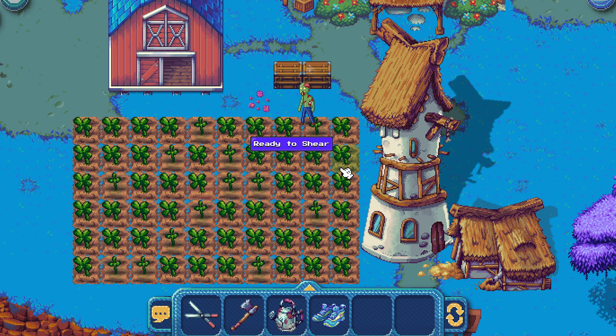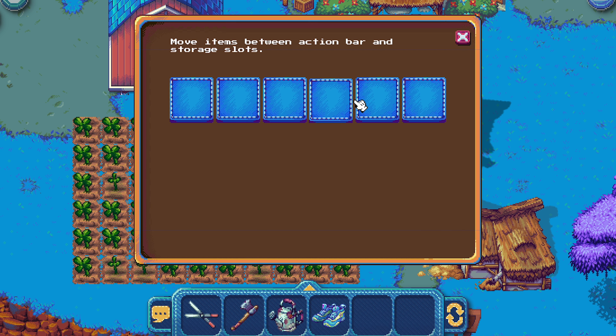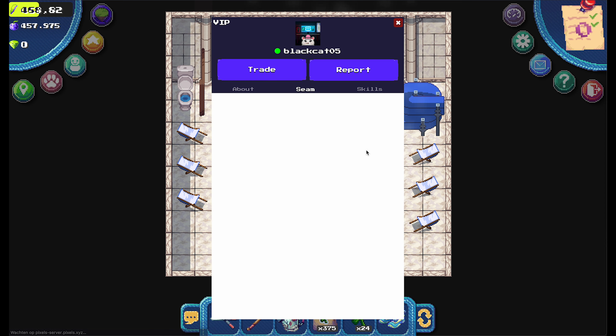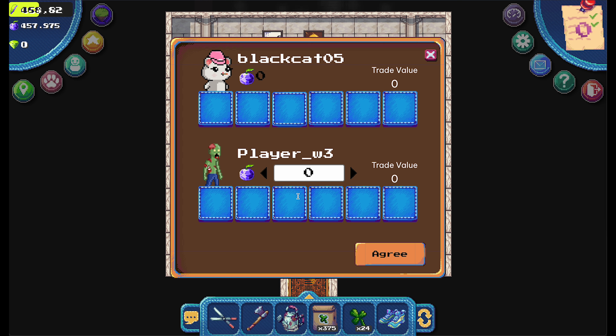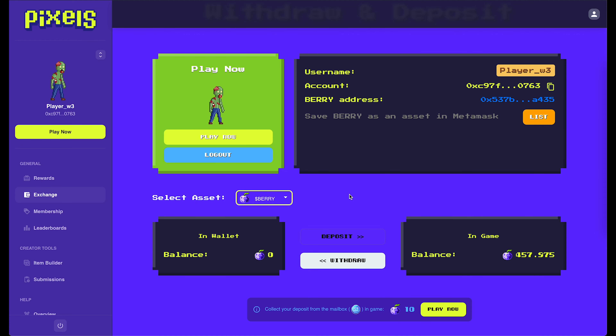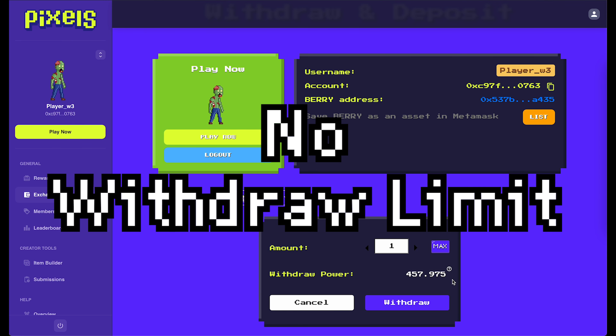You can place storage boxes on your own land, which is handy if you run out of inventory space. Only you as the landowner can access these boxes. Also, when you own a farmland you can trade with other players without limits. When you don't have a VIP membership or an NFT farmland, you have a monthly trade limit — the same goes for withdrawal and deposit of in-game tokens. There is no limit when you are a landowner.